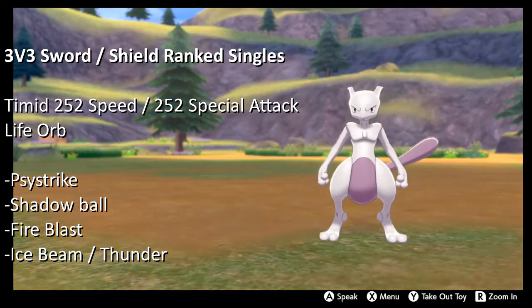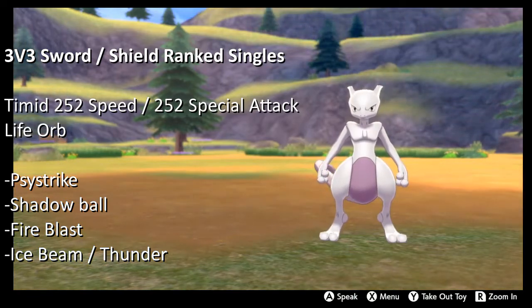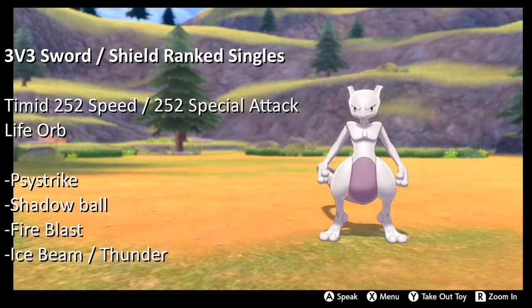I'm running a Timid nature with max speed, max special attack, and a Life Orb. The moves are Psystrike, Shadow Ball, Fire Blast, and Ice Beam or Thunder — that one's kind of seasoned to taste.